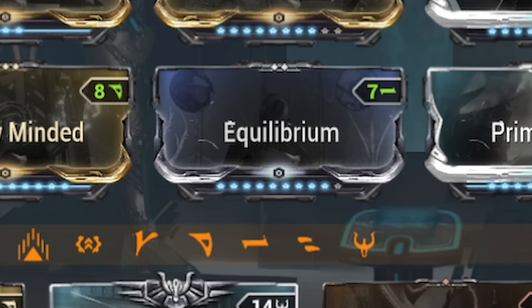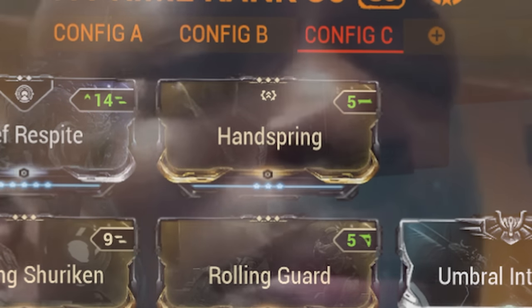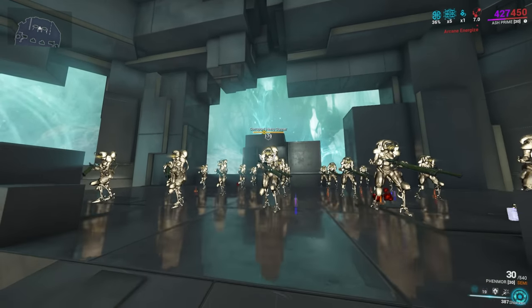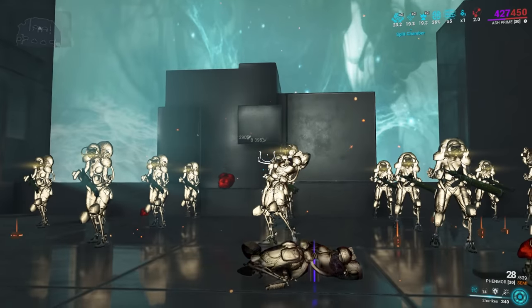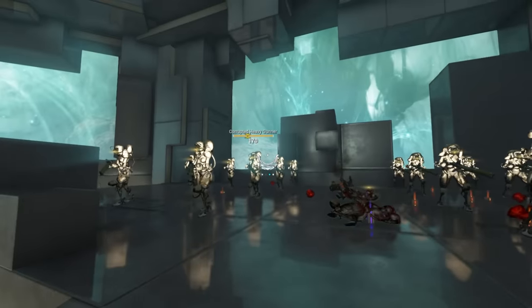I use Equilibrium here because the energy sustain for Ash is quite a struggle, especially when doing Void Cascade — even with Arcane Energize. You may change this to suit your playstyle. Seeking Shuriken is a must for armor stripping — you absolutely need it. I also run Handspring because I'm a Prime Shuriken. How to play him: press 2 for invulnerability, press 1 to armor strip the Thraxxus or Demolyst, make sure Xata's Whisper is up, and use a slash-based weapon like the Felarx to shred everything. You don't really use his 4th for this build — it's a waste of energy. Conserve your energy.